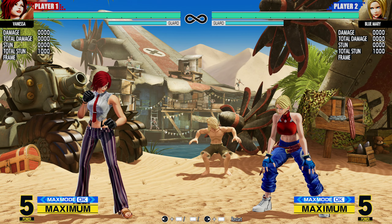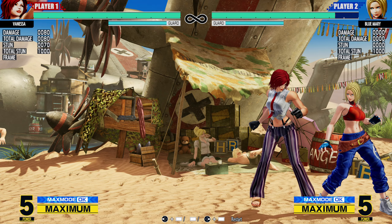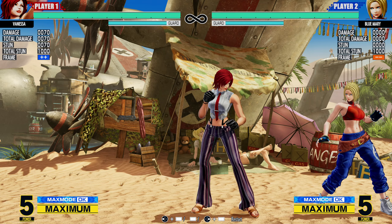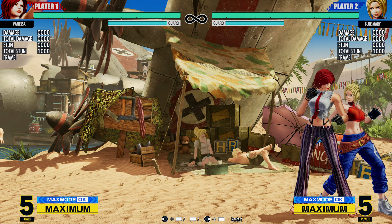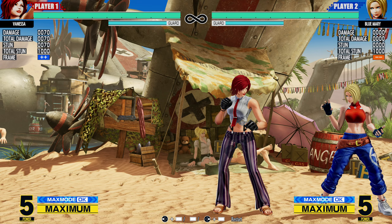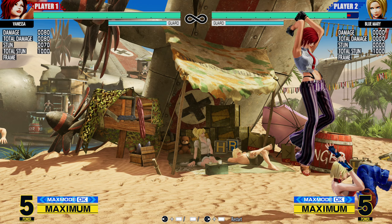Let's talk about what a basic mix-up is in KoF XV before the fantasy stuff. The most common scenario: you knock the enemy down in the corner, and they tech roll. Since they're knocked down with nowhere to run, this is where the basics of pressure begin. You quick hop and attack — this is layer one. It's an overhead, so they have to block standing. If they don't, they're in for a big world of hurt because it's combo city. The short hop is the building block; you're attacking them as they wake up, so they can't hit buttons unless it's an invincible reversal. And importantly, this often becomes an automatic safe jump — if they do an invincible reversal, you still have time to block.